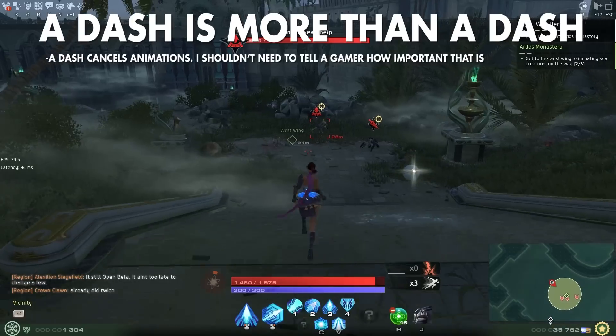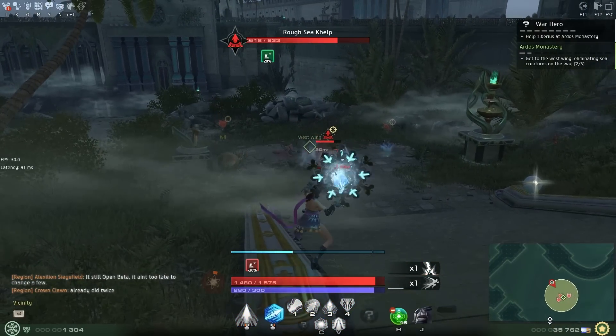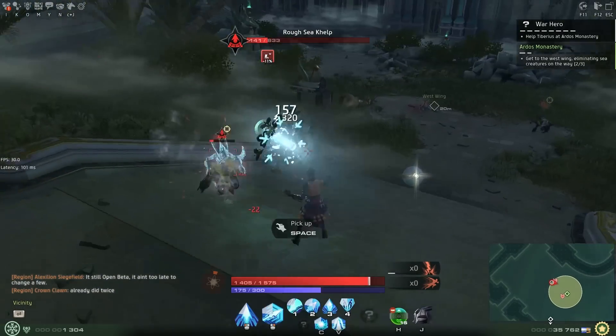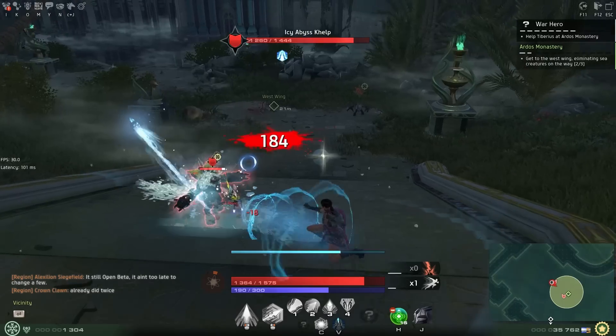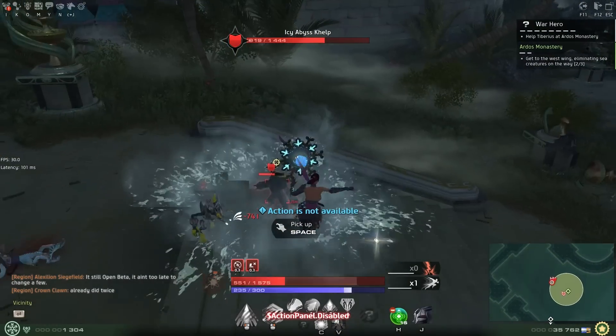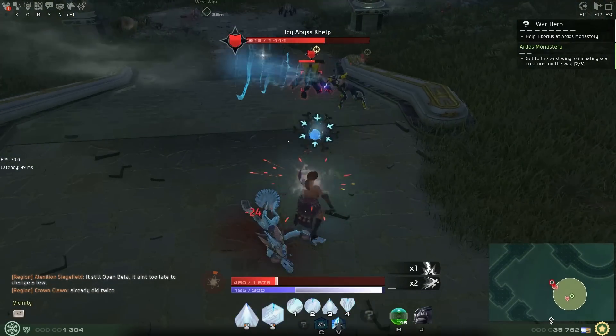One quick tip to aid you in that flawless Training Hall run — the dash command is good for a lot of things, but its strongest feature is that it breaks animations and casting. If you're playing a class with a lot of animations and casting, like Cryomancer, always keep a dash available to break animations if you need to move quickly.